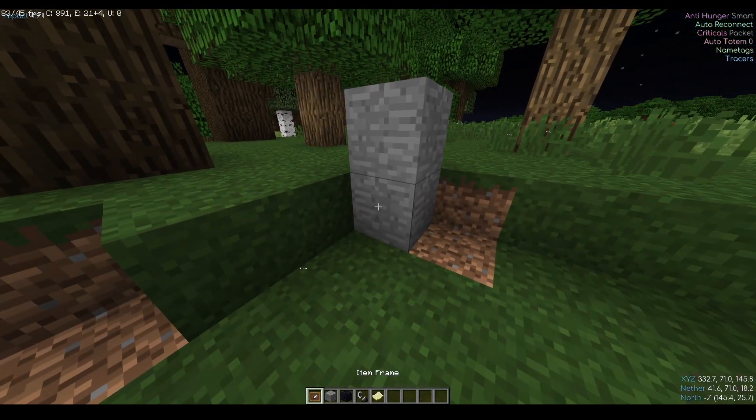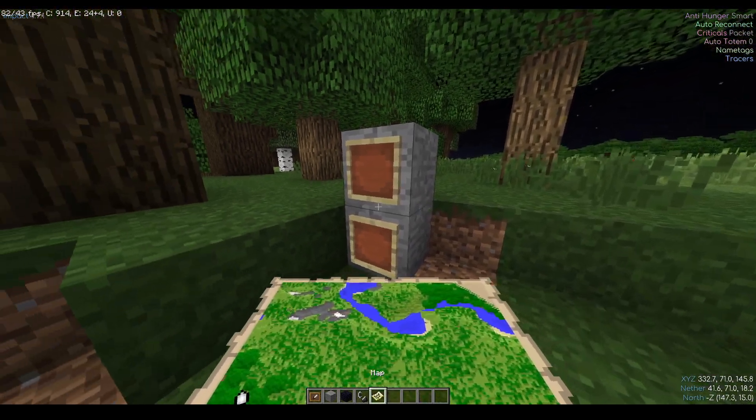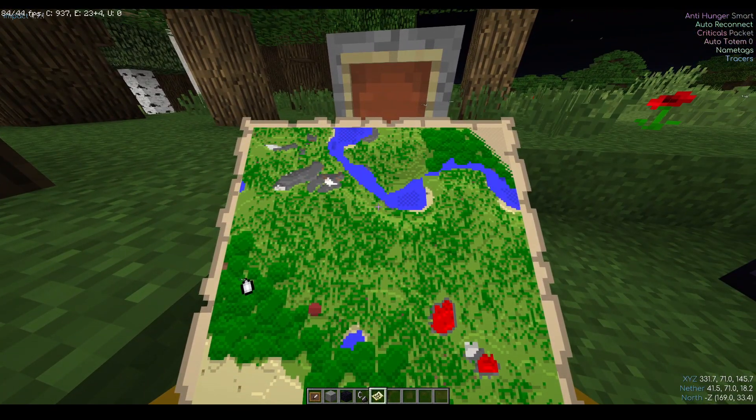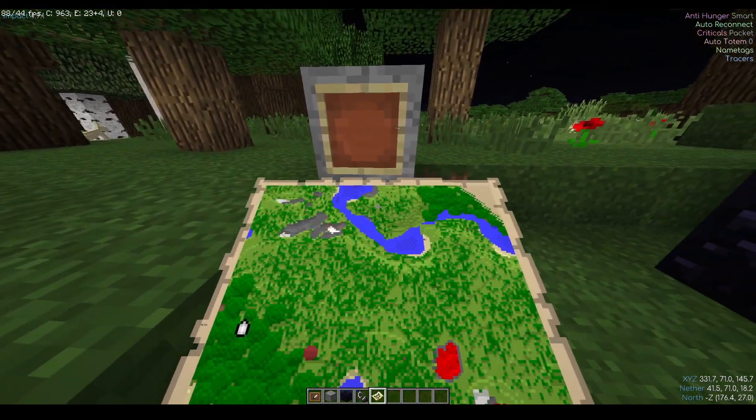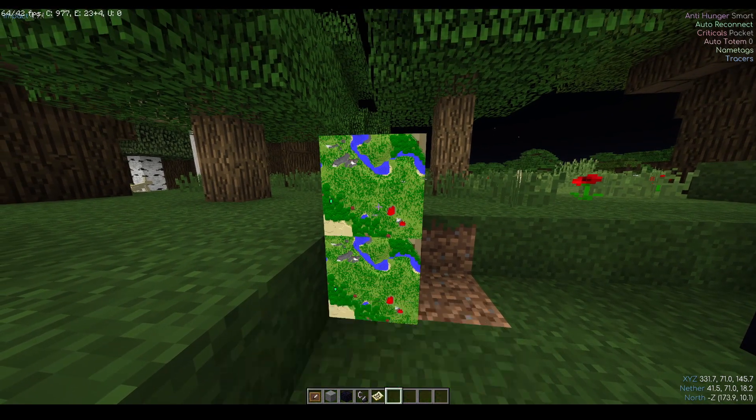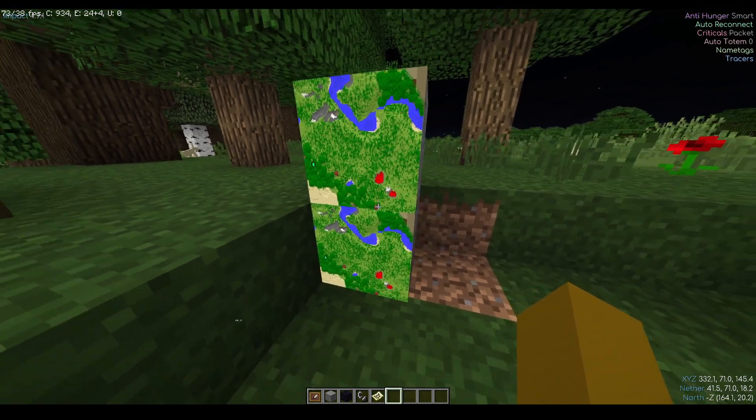So what we're going to do — just as an example, you're probably not going to see any serious frame drops — but what you'll do is when you have a normal map, you will not see any green markers like on the glitch. But if you put a map down, you will see these markers appear here. So we're going to be putting two down, just as an example.